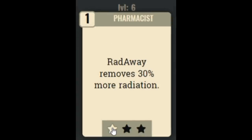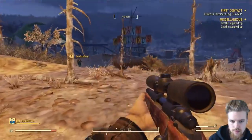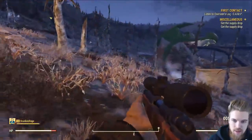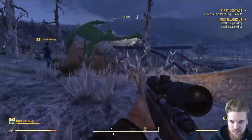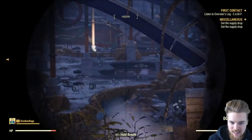The Pharmacist perk card increases the effectiveness of Rad-Away by 30% at rank 1 and doubles it at rank 3. It's useful if you don't want to use as much Rad-Away, and it depends on how much radiation you're taking. However, it's quite easy to find a hazmat suit — for example, at Poseidon Energy Plant — or you can just wear power armor and radiation won't be as much of an issue. Because it's so easy to avoid radiation, I think there are better perk card choices.